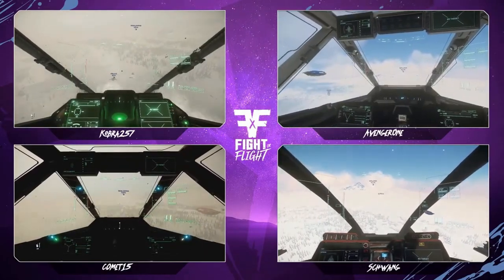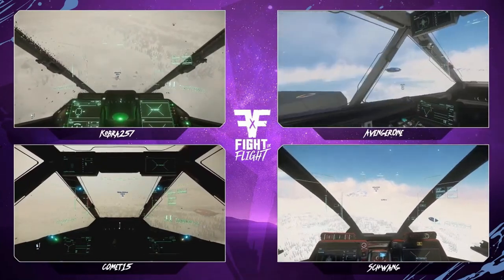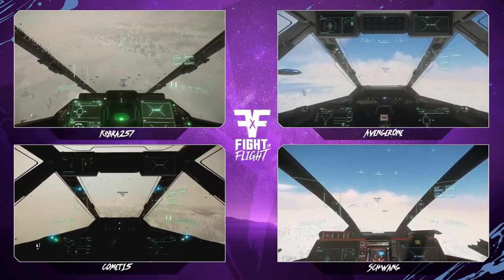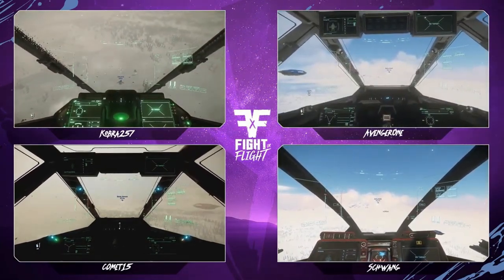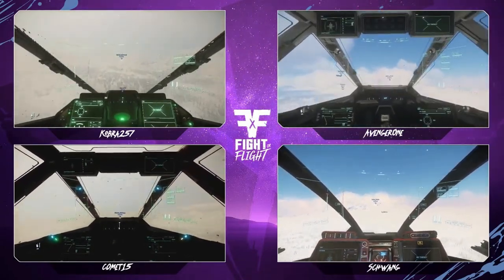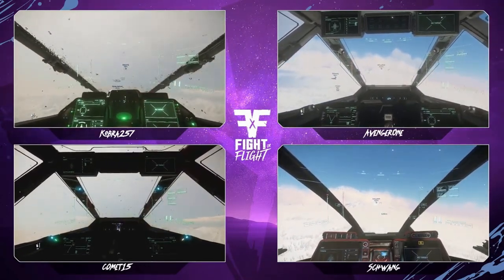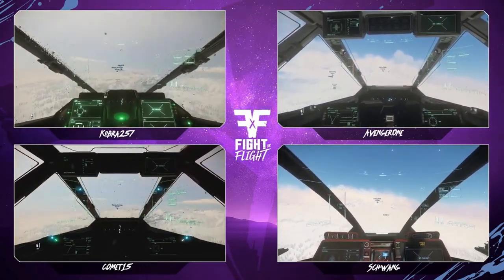All right ladies and gentlemen, on go in five, four, three, two, one — go! You see Shadow Moses: Cobra and Comet on your left, versus Avenger Squadron: Avenger One and Schwang on your right.